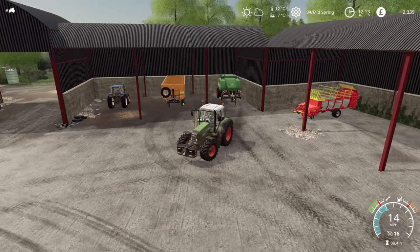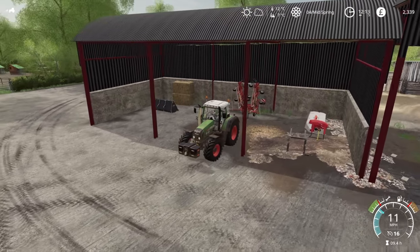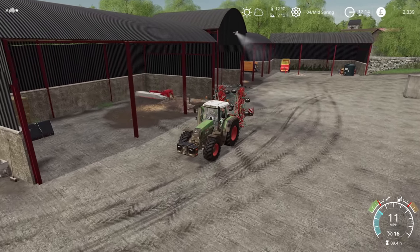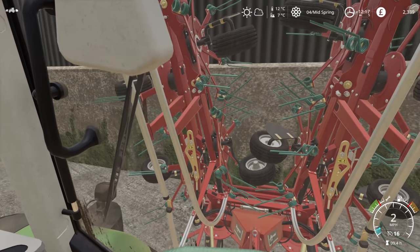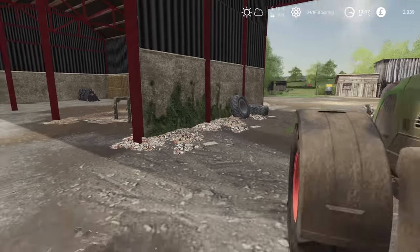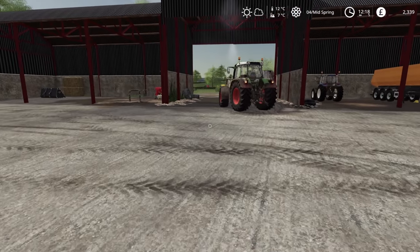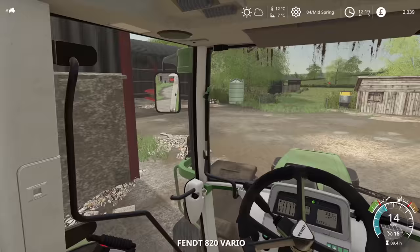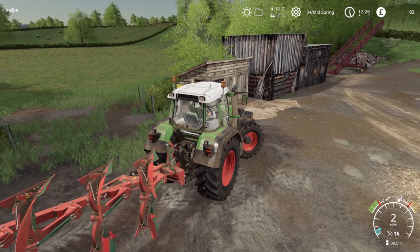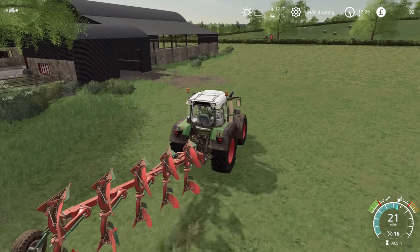If I put the tedder next to the loading wagon, that will free up all of this bay here. This tractor actually did struggle quite a bit going up the hill — it could do with a service. The silage is at 71%, it was 64% earlier. It's probably not going to be done today — I think it'll be the next in-game day. But it's progressing. I would guess it's going to be about an hour, maybe an hour and a half — always hard to tell.